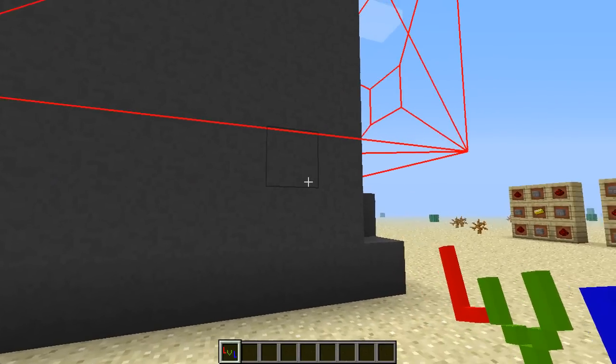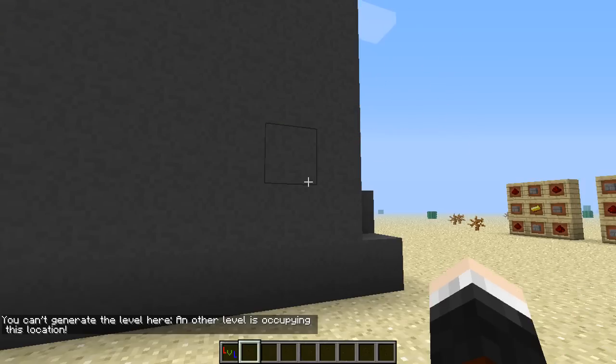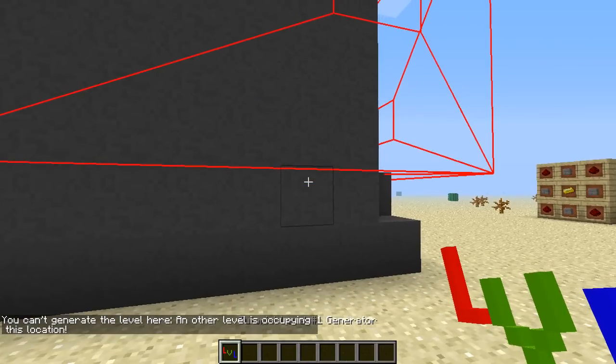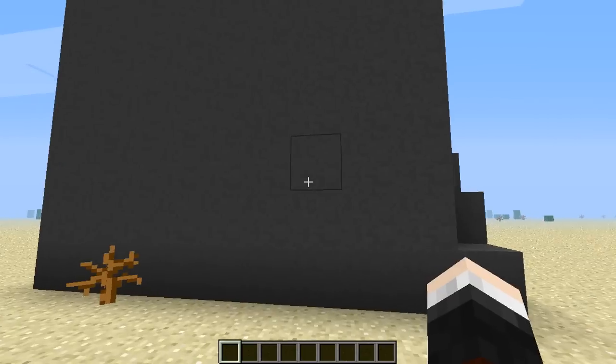You can actually spawn it on top of a cactus, but if there's another level close by and it goes red, you can't place the level down there. Things are looking good, so I'm gonna place it down here with a swift right click to spawn it. There you go - that's an example of the red one where you can't spawn it because another level is occupying that location.